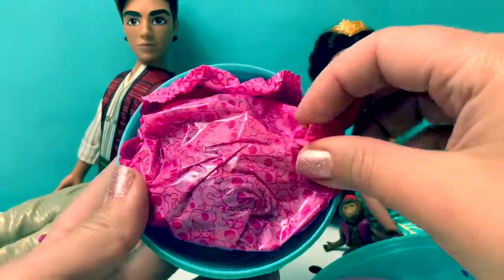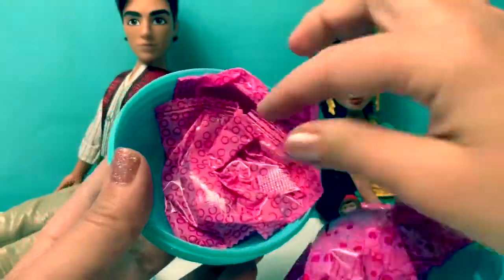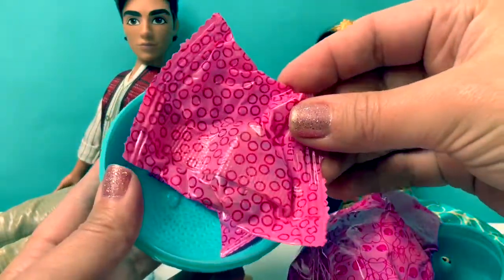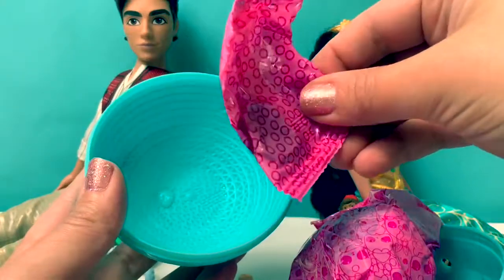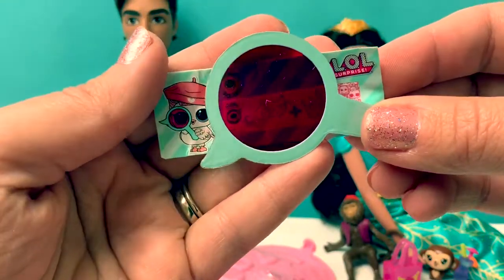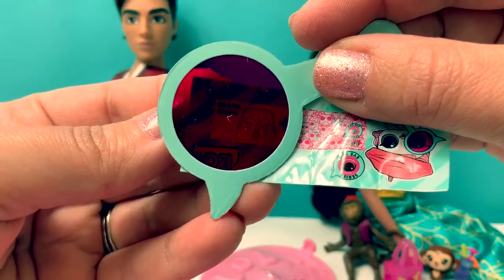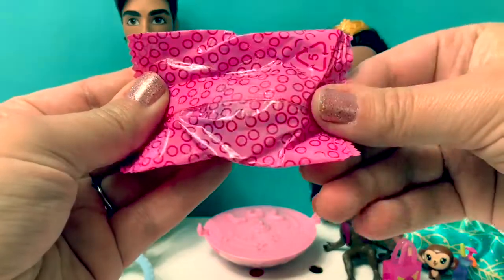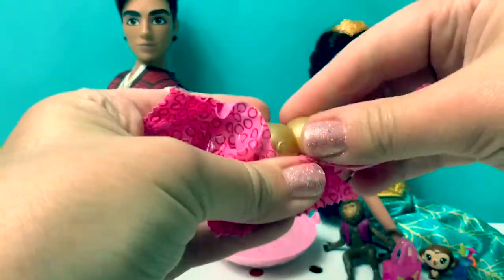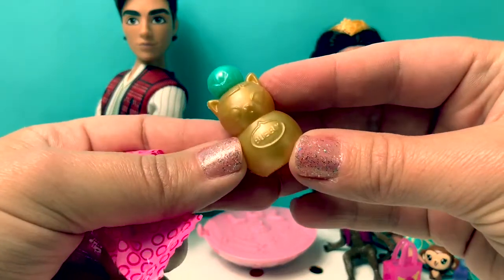And here are surprises. How many surprises did we get? One, uno, two, dos, three, tres, four, cuatro. What does our secret message say? It says Drama Queen. Let's open our first surprise — surpresa numero uno. Oh, cute! This is Little Kitty Cat, and it says Bubbly.